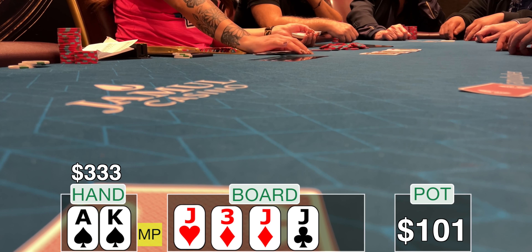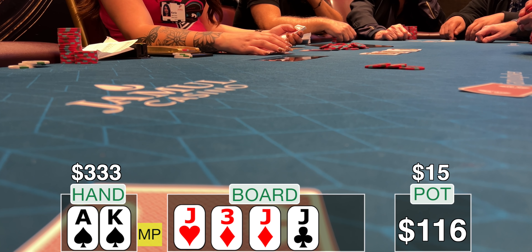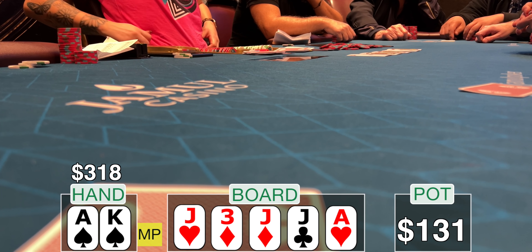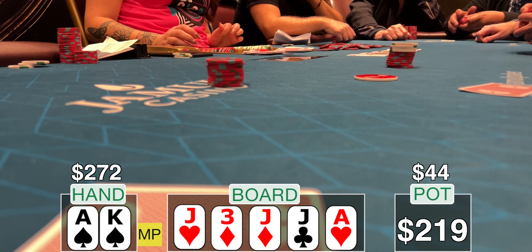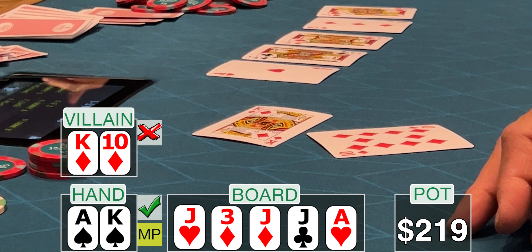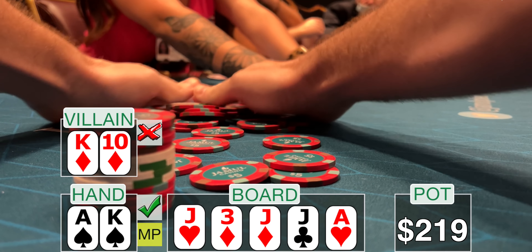The big blind folds and we go to the turn — it's another jack. Now I'm pretty confident: this guy's either got quads, or he doesn't have a jack and I might be in the lead. He doesn't make my decision hard when he throws out three reds, $15 to go. With my ace-high, king kicker, I make the call. The river comes out — it's the ace of hearts, exactly what I expected. My hand has improved greatly. He takes his entire stack, $44, and ships it into the middle. I make the insta-call, and sure enough he flips over king-10. He was bluffing — had a diamond draw on the flop and continued with the triple barrel. You've got to give him credit.